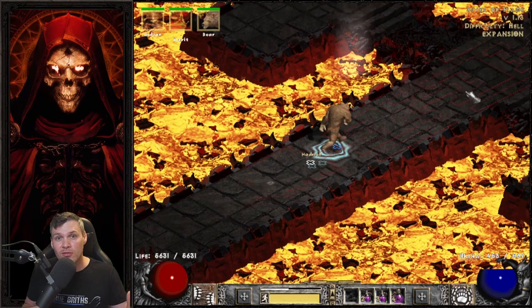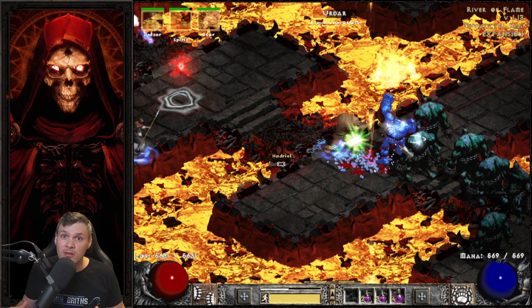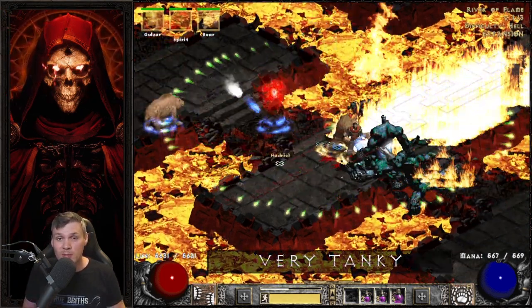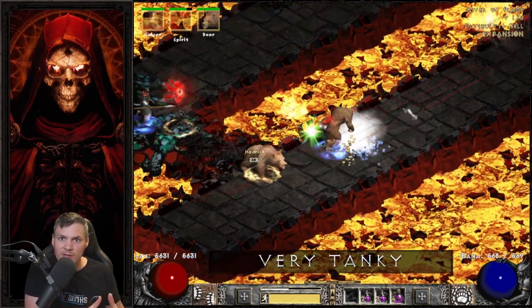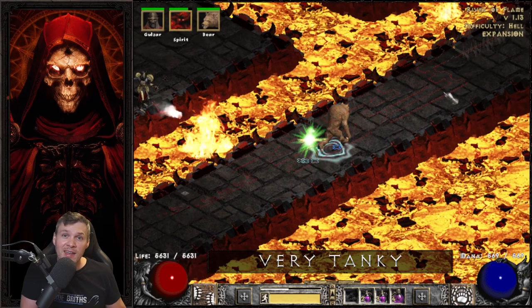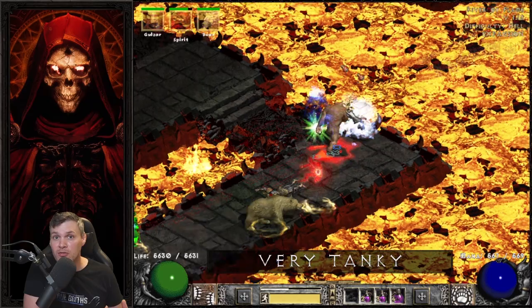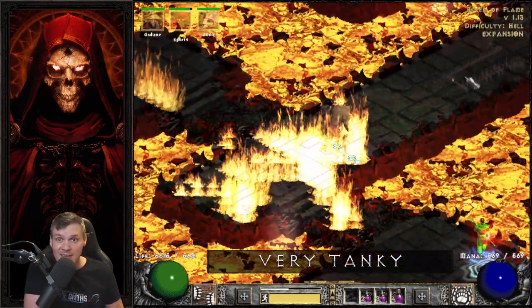Like I said in the intro, there are some definite pros and cons associated with the Maul Werebear. The first major pro is that the build is extremely tanky. You can easily get more than 6 or 7,000 life with a really good inventory and then using Oak Sage as your summon spirit. And you also have summons that can absorb damage for you as well, like the Summon Grizzly. So it's just a very, very tanky character.